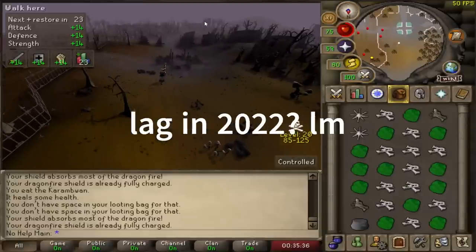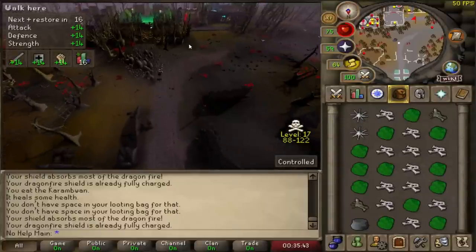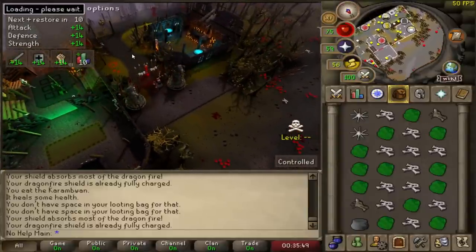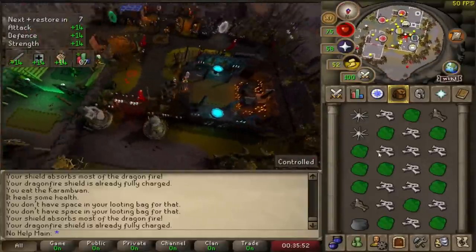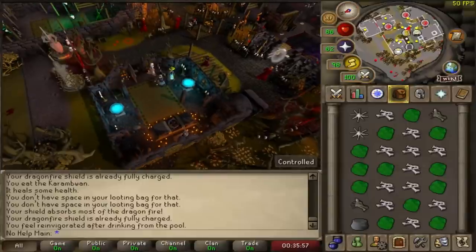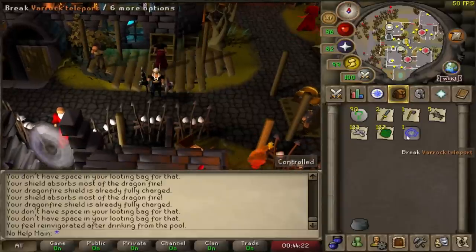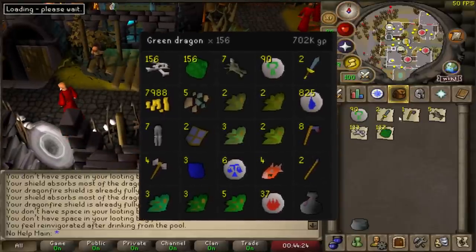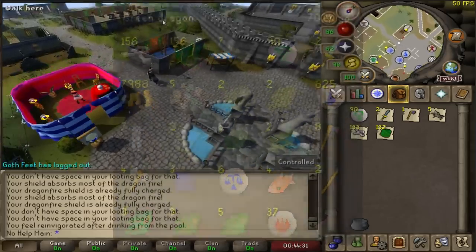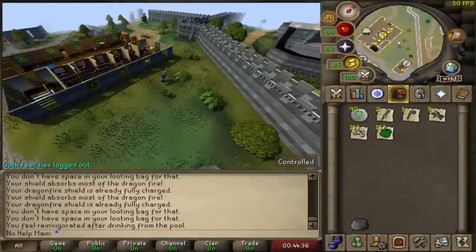It looks like another guy killed the bot, which is actually pretty nice. I have another seven minutes left so I'm going to try and go out for one more trip. When the timer stops I'll bank everything. The ensoul heads are only 2k each — I was thinking they were like 10k each. On screen right now I'm going to show you the Runelite version: I killed a total of 156 green dragons in an hour, which is actually pretty crazy.